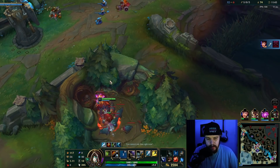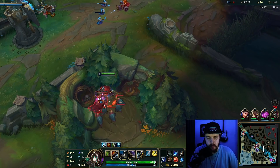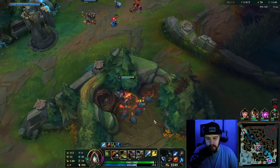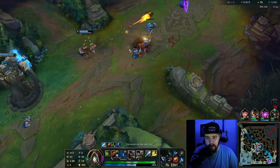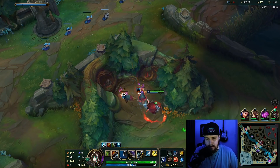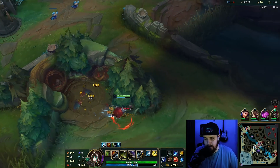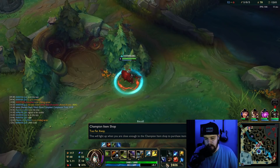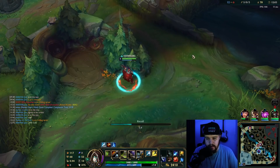If Kassadin goes for this right here, I can flash QE over the wall and stun him under turret. So I'm going to hold my E in case he does go aggressive. Ideally when I do this, Corki gets the kill. Something to note here as well is I kind of have the backs because of my gold. There is a ward on the dragon, but I have to go get my Trinity Force.